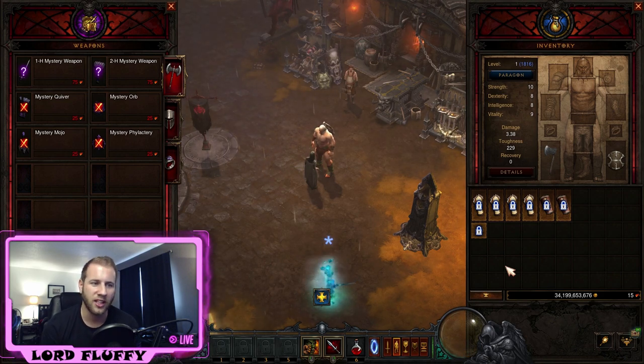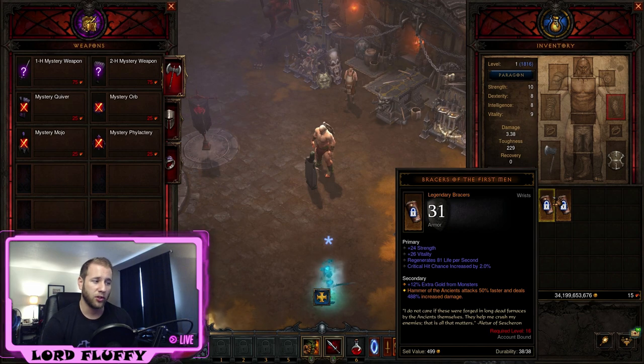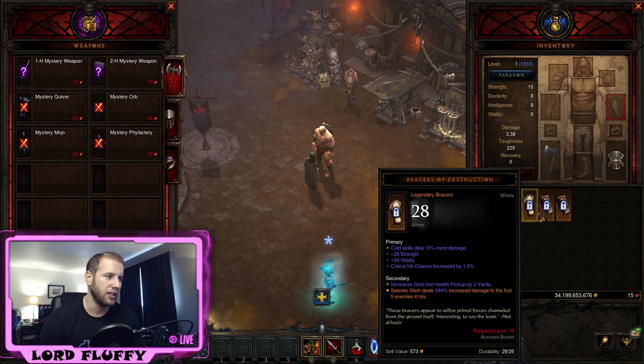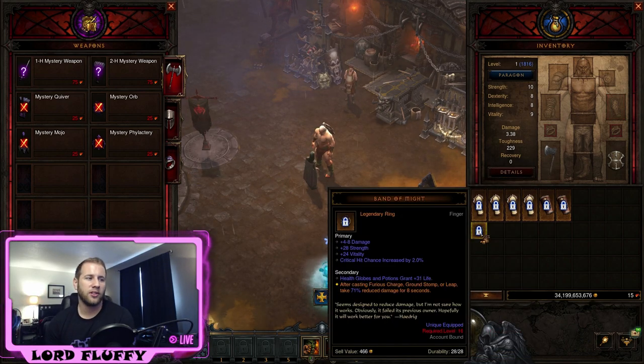This is pretty interesting on the Barbarian because there are three really nice items you can get rolling Blood Shards at level one. You can get Bracers of Destruction, which make Seismic Slam deal up to 500% increased damage — massively beneficial while leveling. You can also get Bracers of the First Men, which increase your HotA damage by up to 500%. I strongly recommend spending those 300 Blood Shards on a chance to get one of these two pairs of bracers.